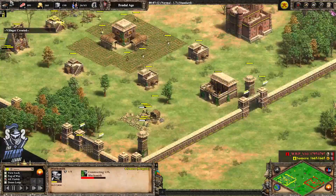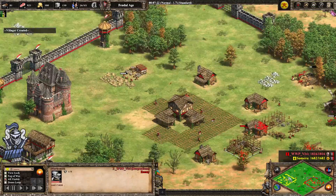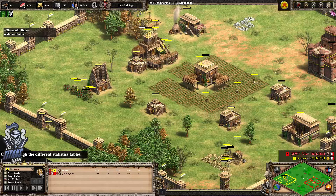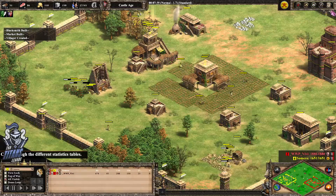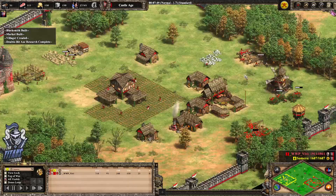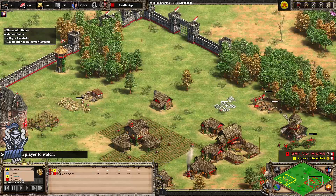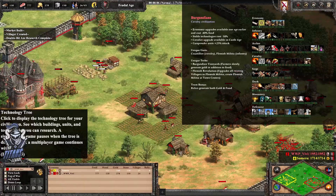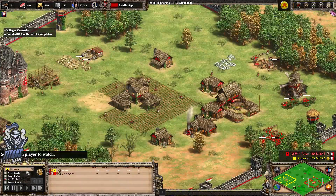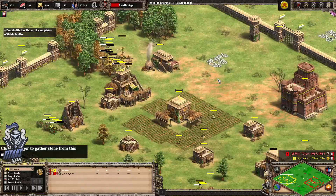Blacksmith and Market going down straight away. For Samara, he wants to go straight to Castle age it seems, and Vivi doing the same thing. In fact our players are not going to be far off it — Vivi especially. Our players are both aging up now.